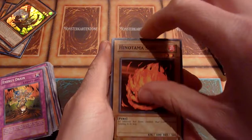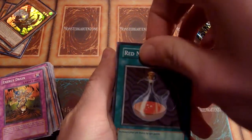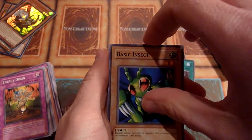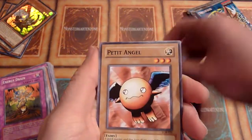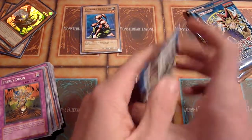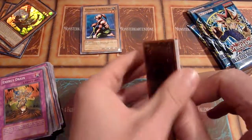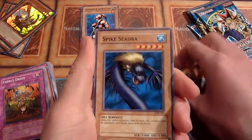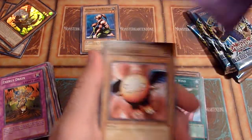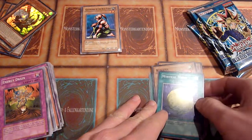Frenzy Panda, Hinotama Soul. Red Medicine — I asked for it, and I'm instantly not healed. The 13th Grave, Darkfire Dragon — that's a good rare in my opinion. Basic Insect, The Furious Seaking, Petit Angel, and Kagamusha of the Blue Flame. Darkfire Dragon is solid — it's an Instant Fusion target, a dark dragon-type monster, so some decks might use it. Beast Fangs, Spike Seedra, Trial of Nightmare, Follow Wind, Fusionist — not as good as Darkfire Dragon but still okay. Kurama and Mystical Moon. Where are the holos?